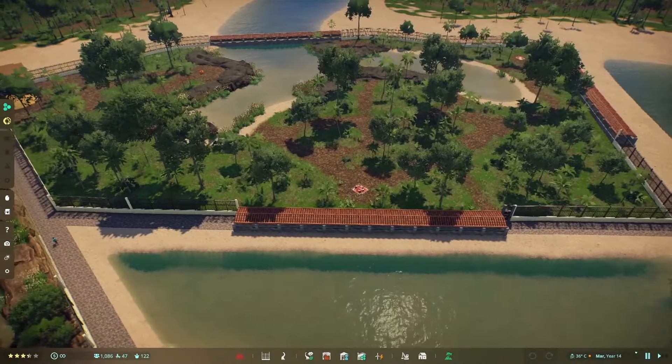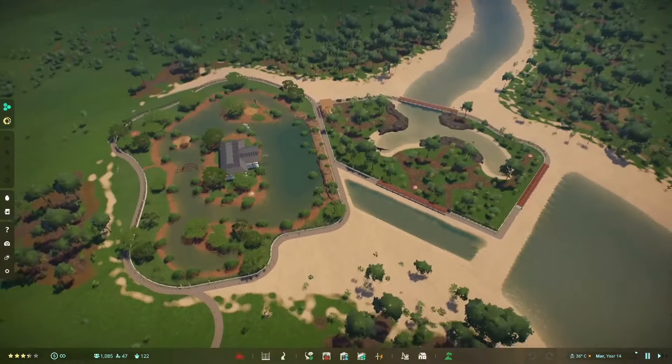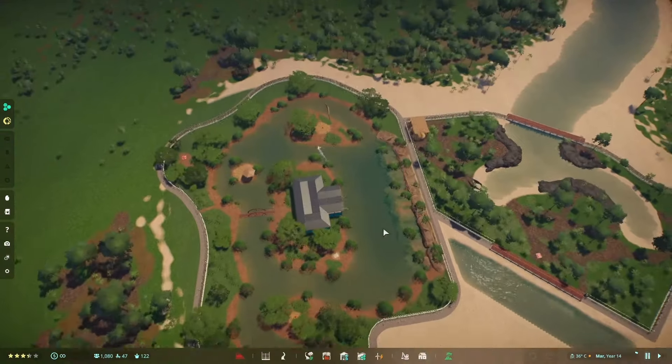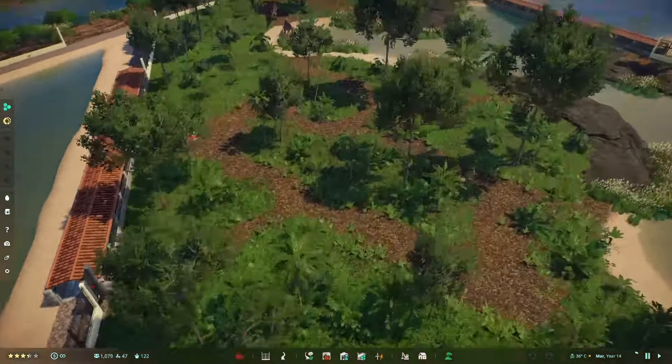Here it is folks — the Carcharodontosaurus enclosure, which is actually kind of dwarfed by the Spinosaurus enclosure next to it. These two dinosaurs seem totally okay with that. I guess I just wanted to make a big Spino enclosure, but anyway let's take a tour.